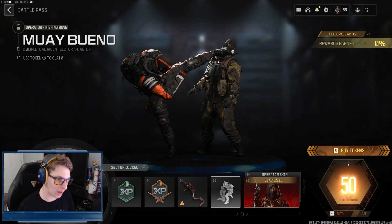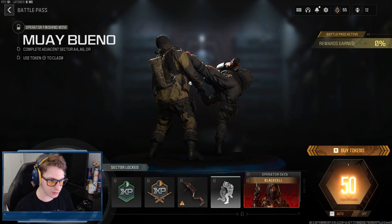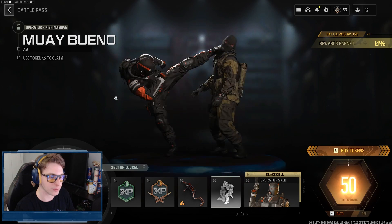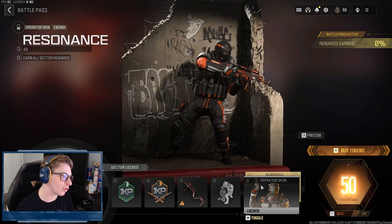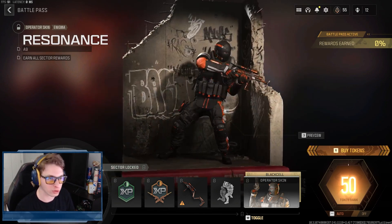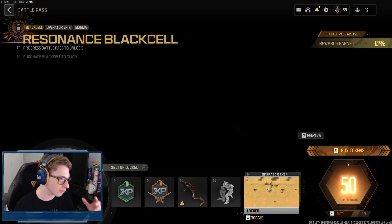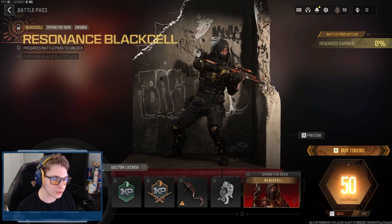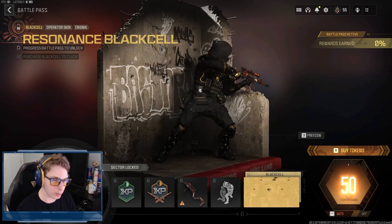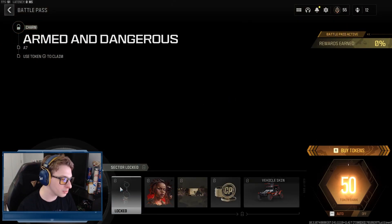Moving on to the Resonance skin for Enigma — the orange theme is pretty cool, kind of reminds me of Deathstroke from Teen Titans, very Deathstroke-esque aesthetic. The Resonance Black Cell skin has the hood up, the drip, the smoke effect — very very nice. The Black Cell skins in this battle pass are really impressive overall.